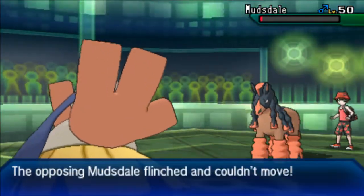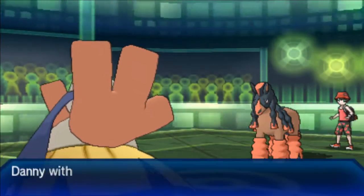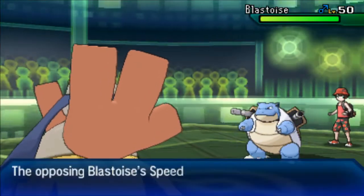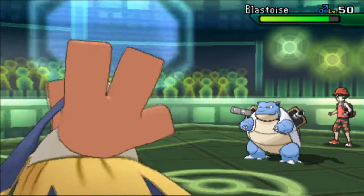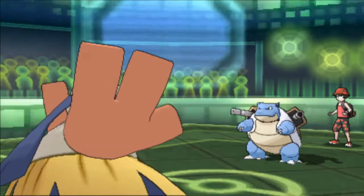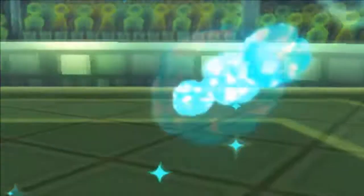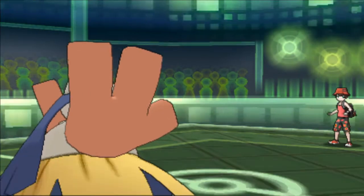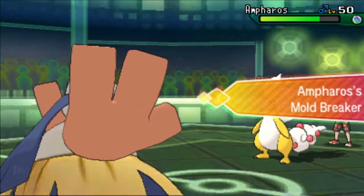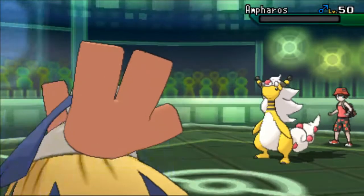He just barely lives the Fake Out but does flinch, and I'm able to get my Flame Orb activated. I'm gonna go for Knock Off just in case he switches into Metagross — I get rid of his item, I thought maybe he had Leftovers. I'm able to take out the Mudsdale with Close Combat. He goes to his Ampharos, but Hariyama with Adamant nature, max attack, Guts boost, Close Combat with STAB should knock out Ampharos from that range — easy KO. Hariyama has already taken out two Pokemon.